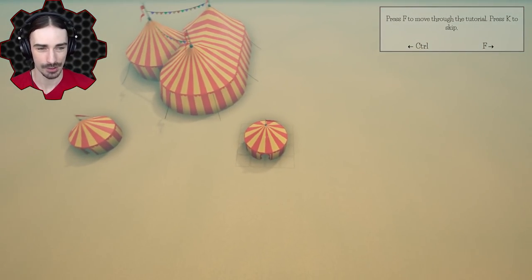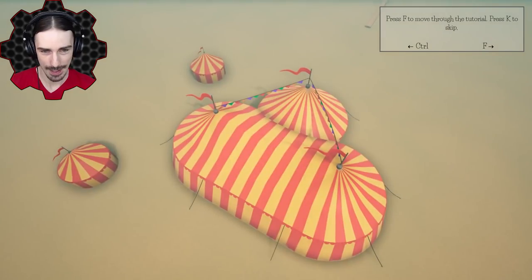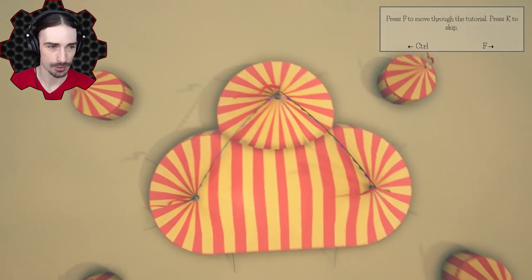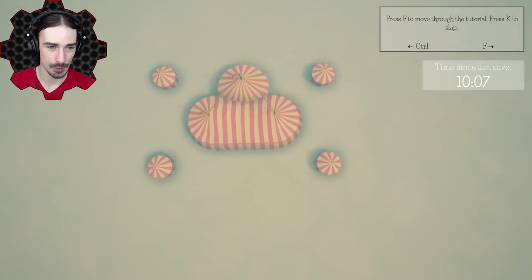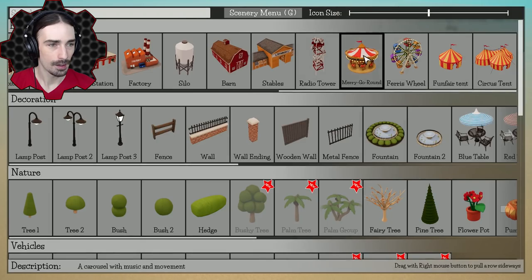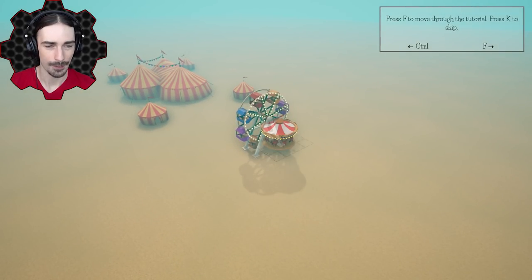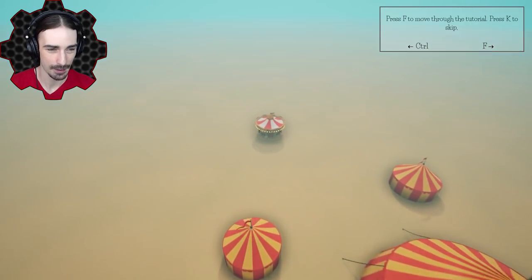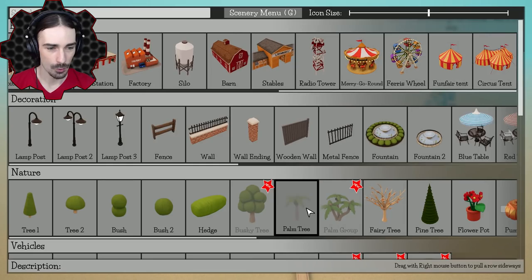We'll have a couple of funfair tent attractions around the edges. I'm going to place a bunch of things down and then build the track through and around all of it. We'll have a couple of funfair stations for activities and games — nice and symmetrical, because I like that. And we'll have different attractions out in front of the tent: a ferris wheel over here, and then the actual merry-go-round on this side. The track can circle around both the ferris wheel and the merry-go-round.